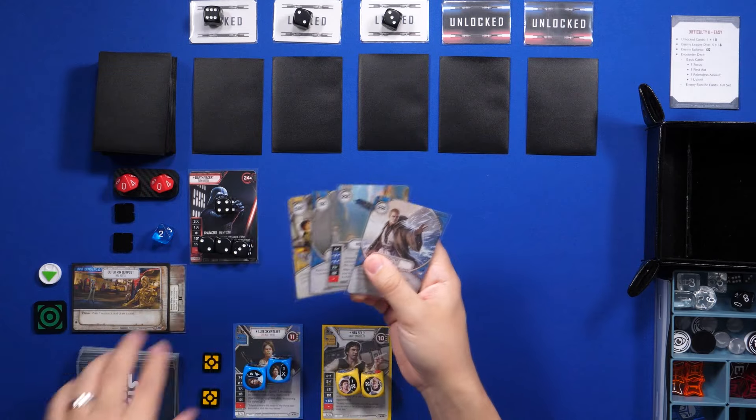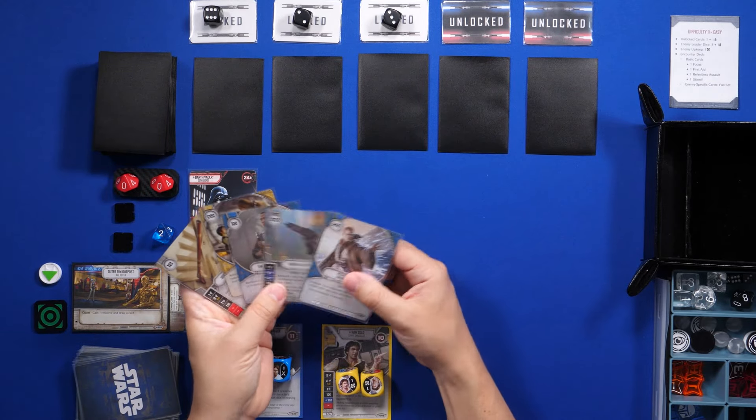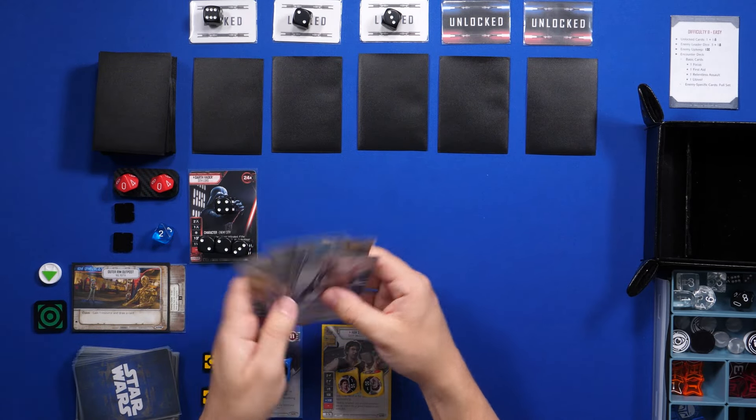So now we're ready to go — I just need to draw my hand. Let's see what we got: one, two, three, four, five. This looks really good, so I'm actually gonna keep this hand.